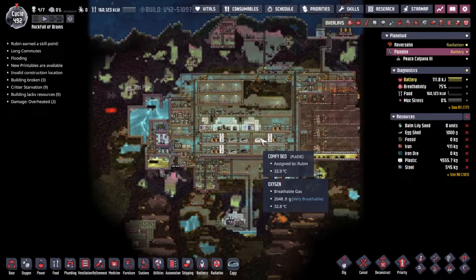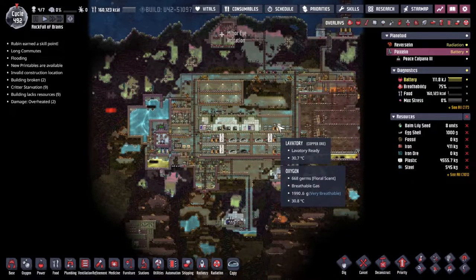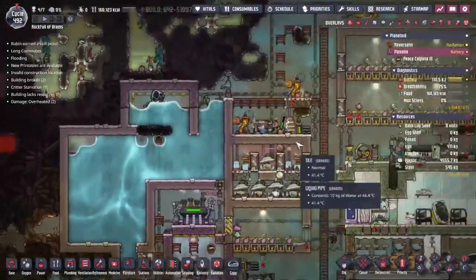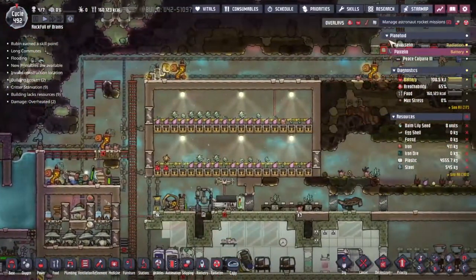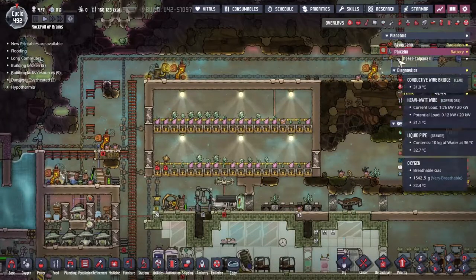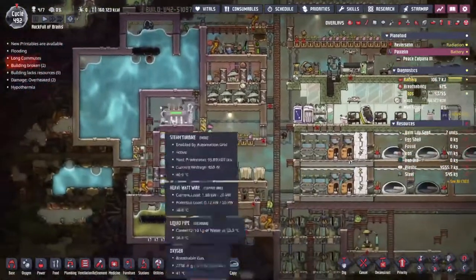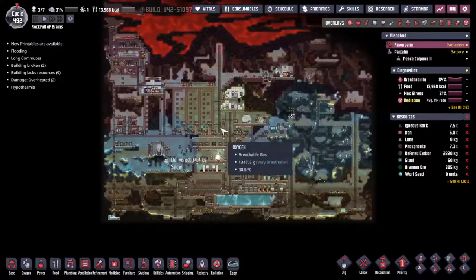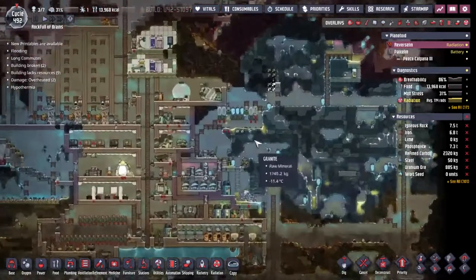Hey guys, welcome back to Oxygen Not Included, Clay's amazing space colony simulator extraordinaire. My name is Twitchy and we are back on the rock full of brains. It is several asteroids out in the wilds of space. We currently inhabit two: Piaxlin, our nice little water and oil asteroid, and Reverslin, the one we started on, where we've been doing a whole bunch of stuff.